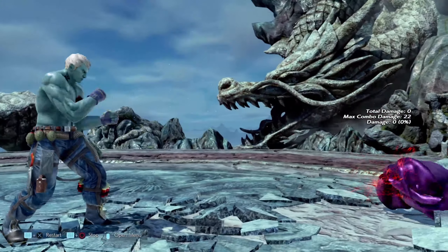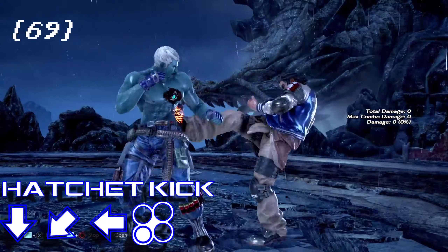Again, out in the open or getting off the ground quick, if your opponent blocks this low attack, Brian will be minus 13 on block. Which, for a devastating low attack like Hatchet Kick, isn't the worst thing in the world. Unless it's against Kazuya — then yeah, you're giving up those cheeks.